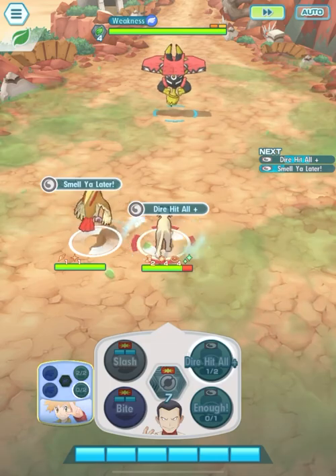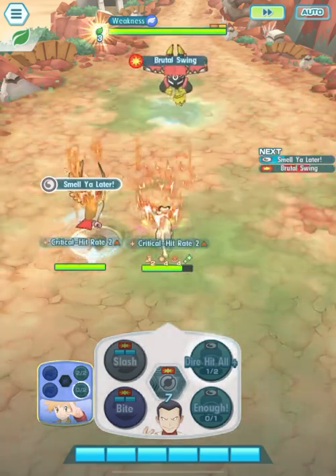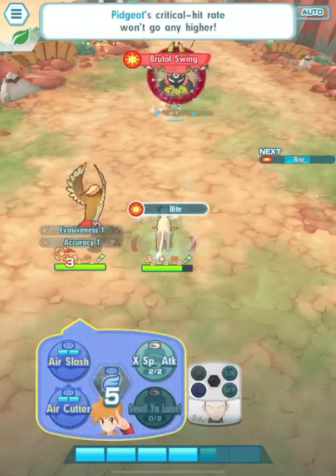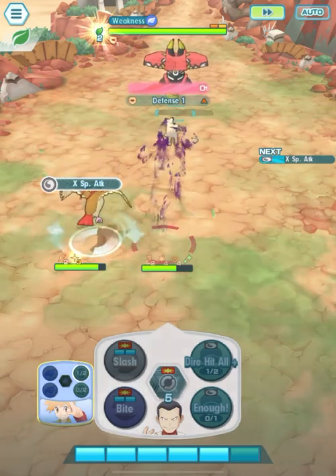Not only is this a 6-star EX SYNC pair, but Giovanni and Persian in this video is a SYNC grid level 3 out of 5, with max tiles and fully gridded with 20 out of 20 potential.